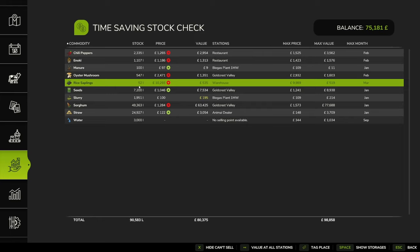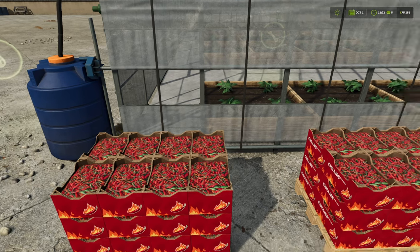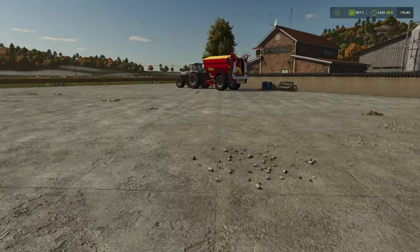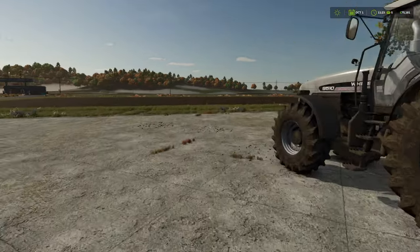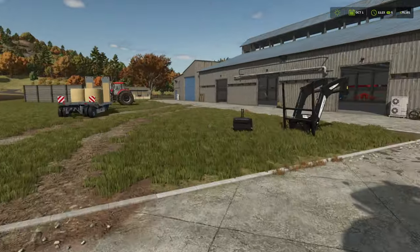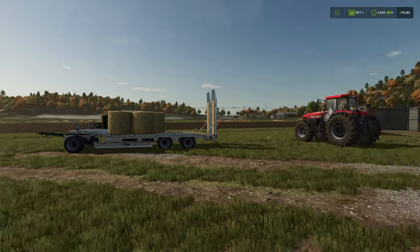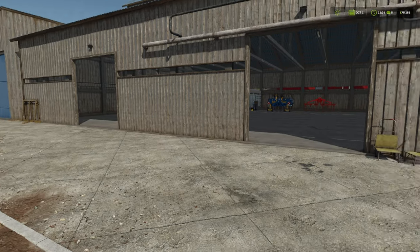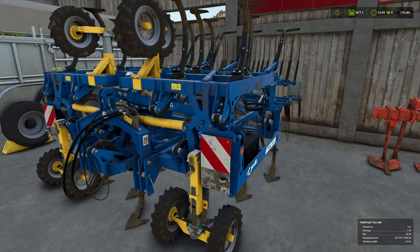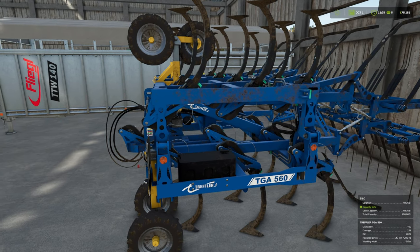We've only got 52 rice saplings so far - they really need to grow. If not, we don't have any rice planted. That's worrying. I think I might wait until we've got a full load before worrying about selling. There are more contracts though, so I think we might see if we can find a larger contract - maybe some cultivating or plowing. There are some harvesting jobs - I think they were cotton. There's a lot of cotton growing for some reason. We've got our lovely big cultivator so we might go and see if we can find a job.